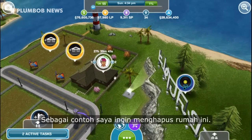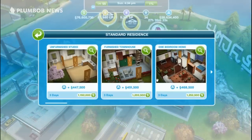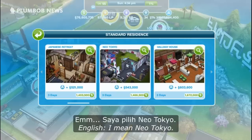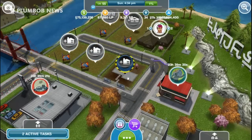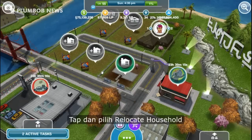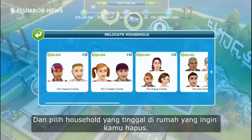For example, I want to demolish this house, so I need to move out this household first. Build a new house first — whichever house. Just build a new one and wait until the construction is finished. When it's ready, tap it and select 'Relocate Household,' then choose the household who live in the house you want to demolish.